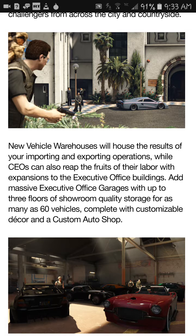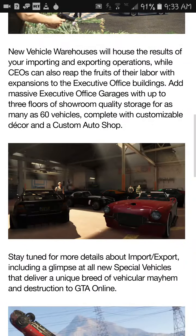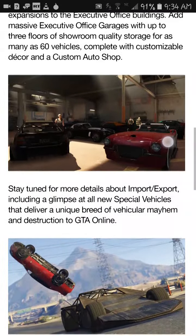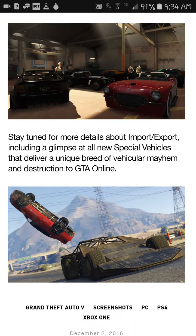That image looks like he's going to rob that car, and there's security around it — if you just ran up to it, you'd probably get marked. If we're smart about it, new vehicle warehouses will house the result of your importing and exporting operations. While CEOs can also reap the fruits of their labor with expansions to the executive office buildings — add massive executive office garages with up to three floors of showroom quality storage for as many as 60 vehicles, complete with customizable decor and a customizable shop. That there looks like one of the garages, but I'm sure it's not the highest-end one.